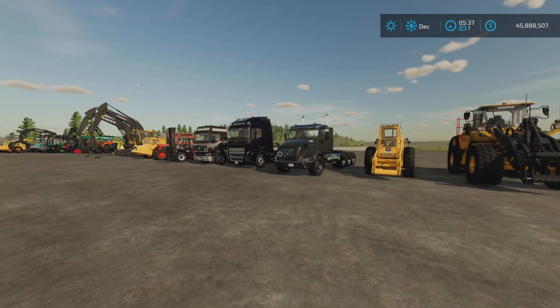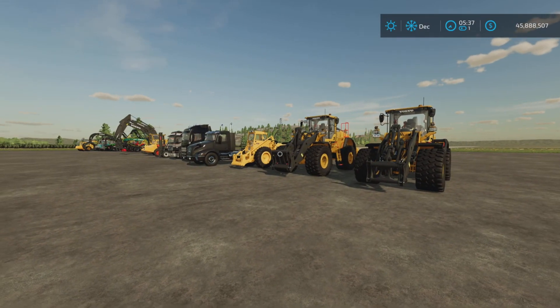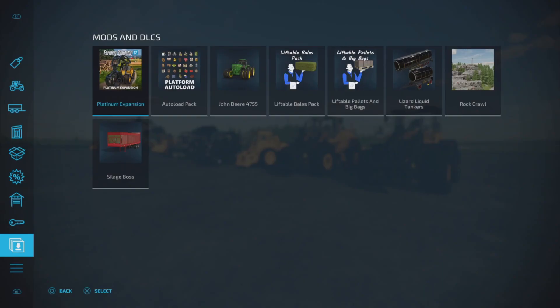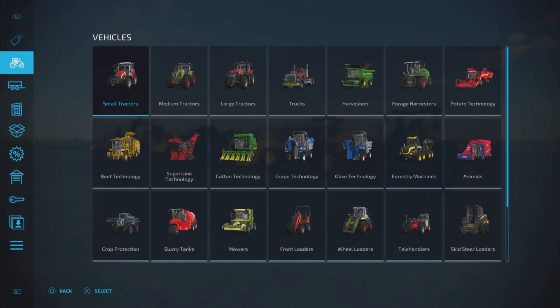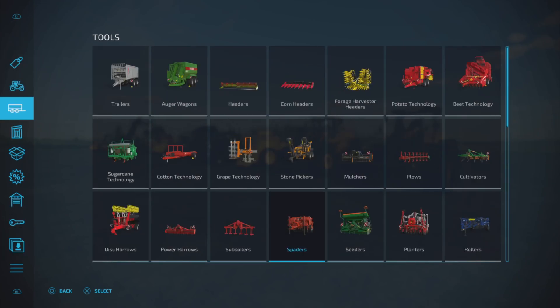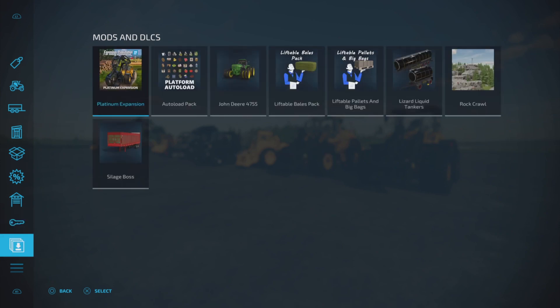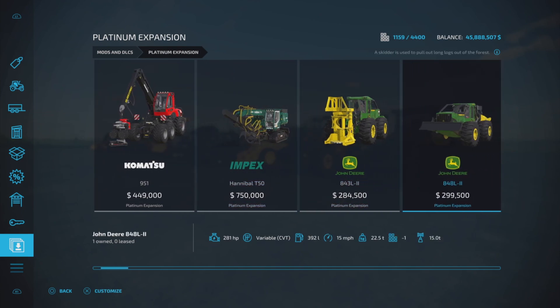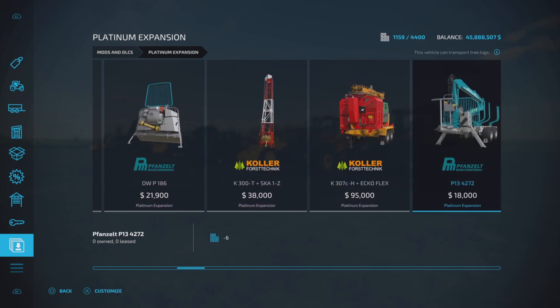So how do you find the added vehicles from the Platinum Expansion map? That's fairly simple. Just go to where you find your vehicles — Tools and Vehicles — then go down to Mods and DLCs, highlight the Platinum Expansion, press X to select, and here is every single piece of equipment that comes with the pack, excluding buildings which will be covered in another video.